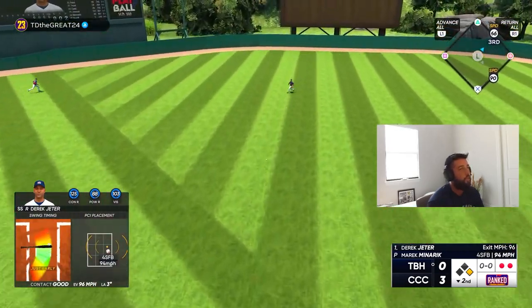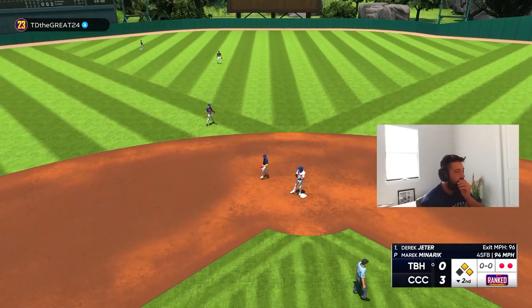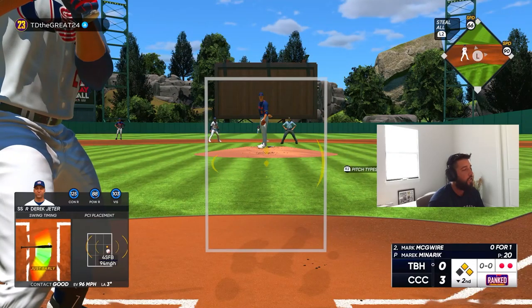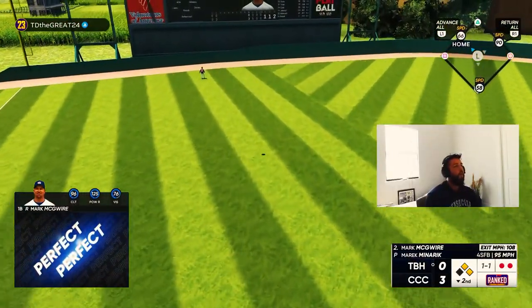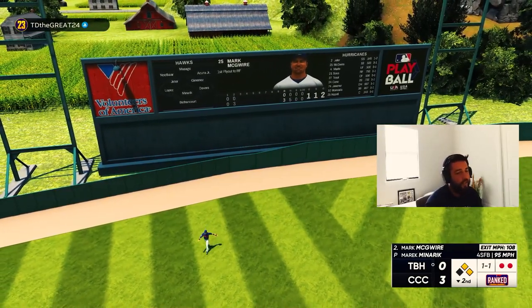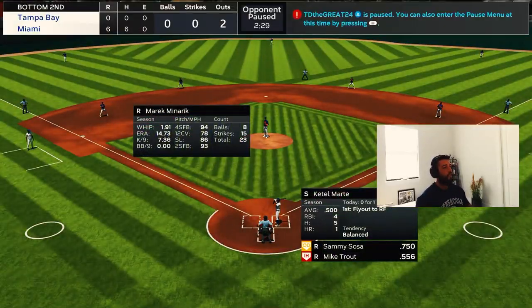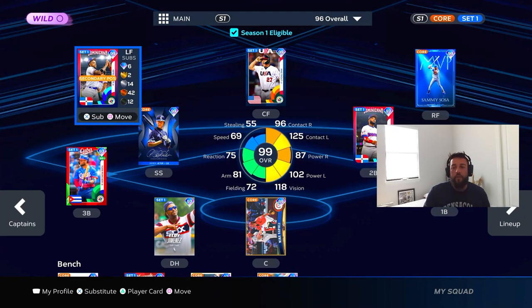Base hit up the middle for Jeter — we still haven't hit our first bomb with Jeter but he's the leadoff batter, we need him on base. Come on big Mac, let's go — Mark McGwire with the perfect perfect, his second bomb of the video, we take a six nothing lead! Let's go, finally we're getting going with these big guys — three at bats so far with Mark, we're gonna jump into one more.